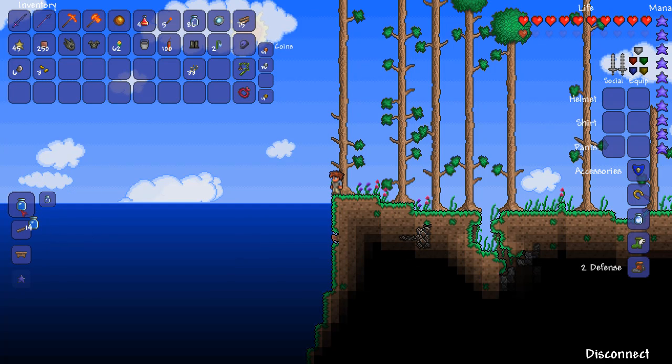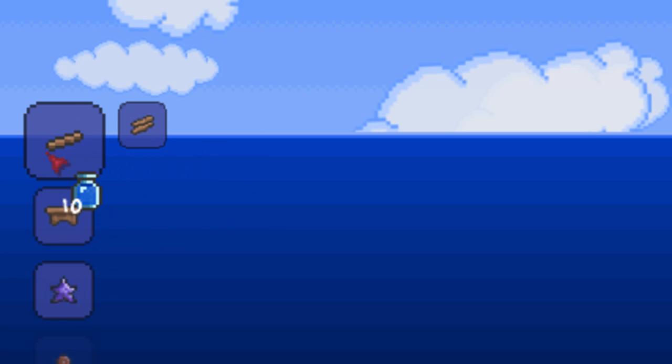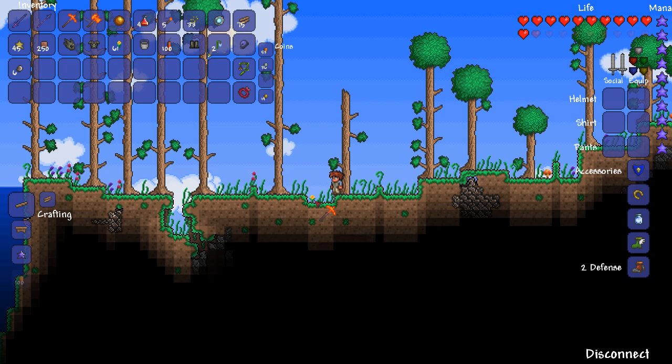Hello everyone, in this video I am going to be showing you how to make every single alchemy potion at once. To get started, all alchemy potions need bottled water. You can get bottled water by taking an empty bottle to a body of water and filling it up from the crafting menu.